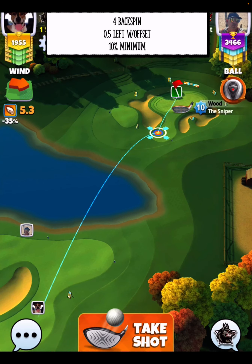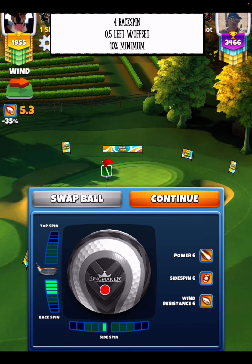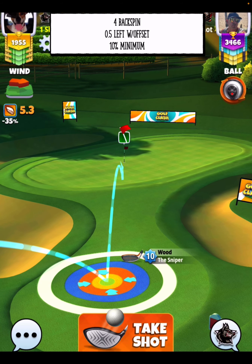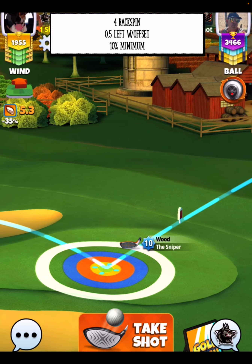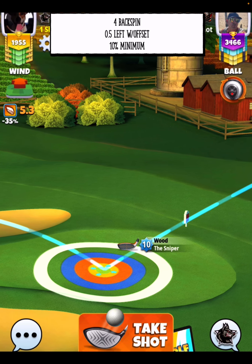The minimum distance sniper shot looks like this: four back, half a bar side spin to the left, and then we're going to offset. I'm going to zoom in here so you can see exactly where I'm aiming with these green squares. Notice my ball guideline is beyond the pin — that's important because it will come up short if you don't aim beyond the pin.